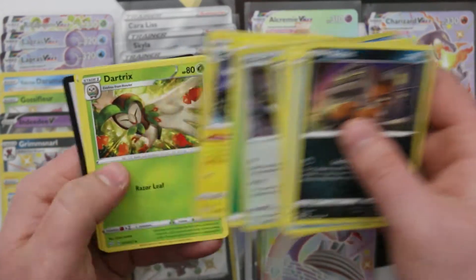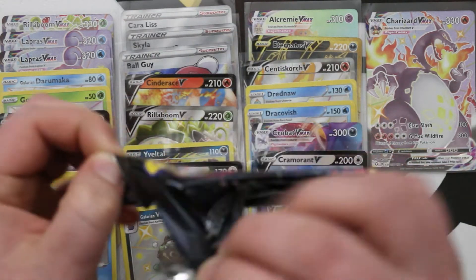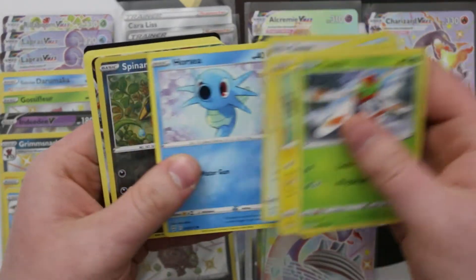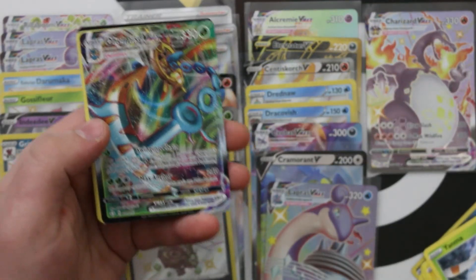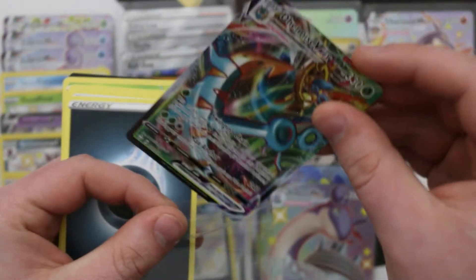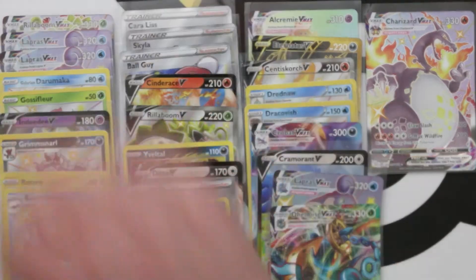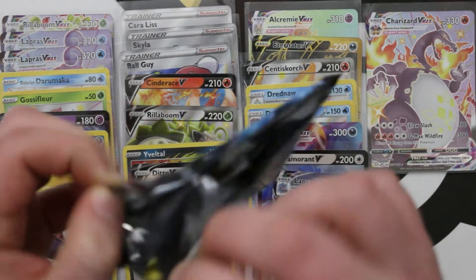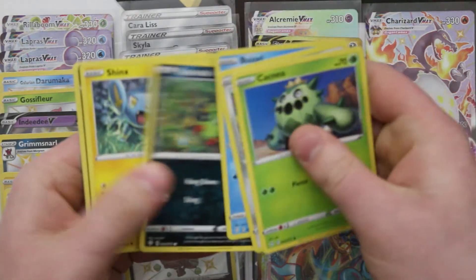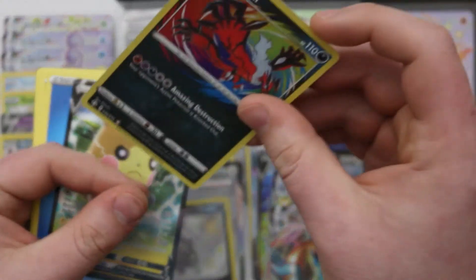We have a Snom — and another foil Indeedee. I love Snom, it's such a good baby. Oh, that's a nice one — Delmise VMAX from the main set, not from Shiny Vault, but it's a very nice card still. In this pack we just hit an Amazing Rare Yveltal and a Morpeko V — sweet! So I think we both now have Yveltal and Kyogre. I think we have one Reshiram still.